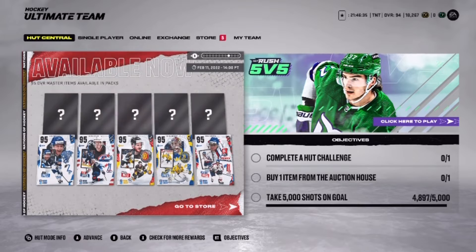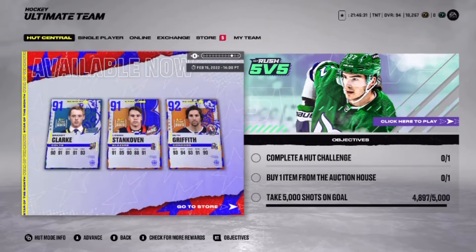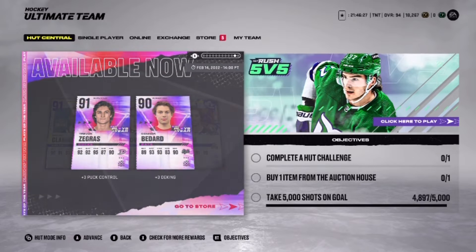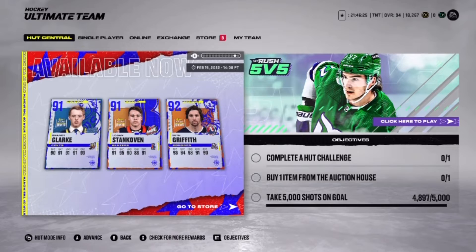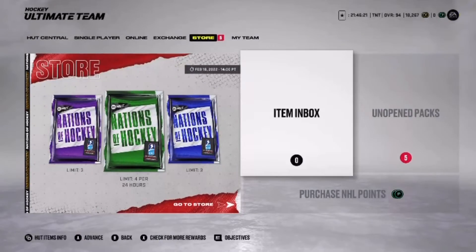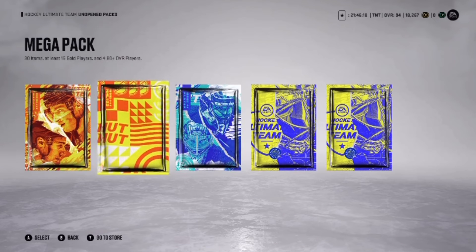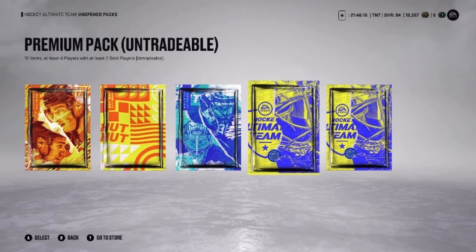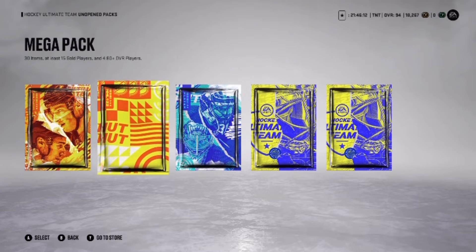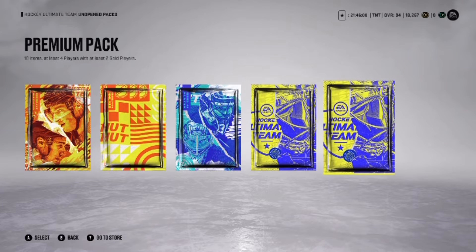You could also pull one of these 95s. We got the 90 Miller, 91 Zegras and 91 Bedard — any of these guys would be good. We're gonna get right into the packs. We got a jumbo NHL premium players pack, a mega pack, a jumbo premium players pack, a premium pack, and another one.